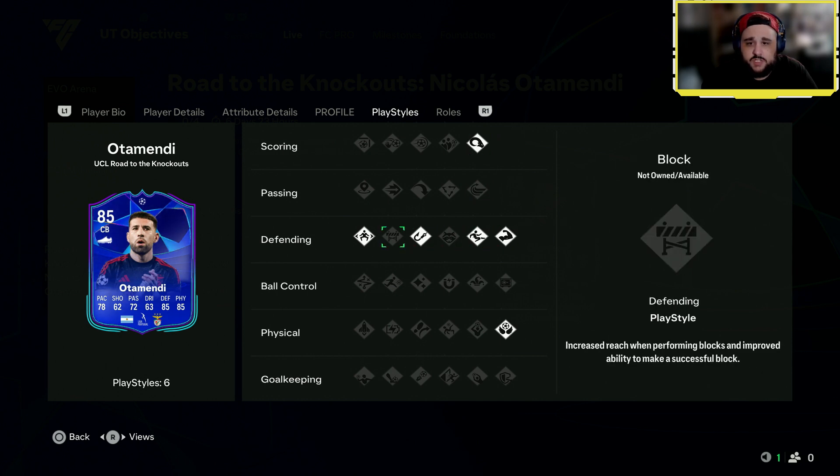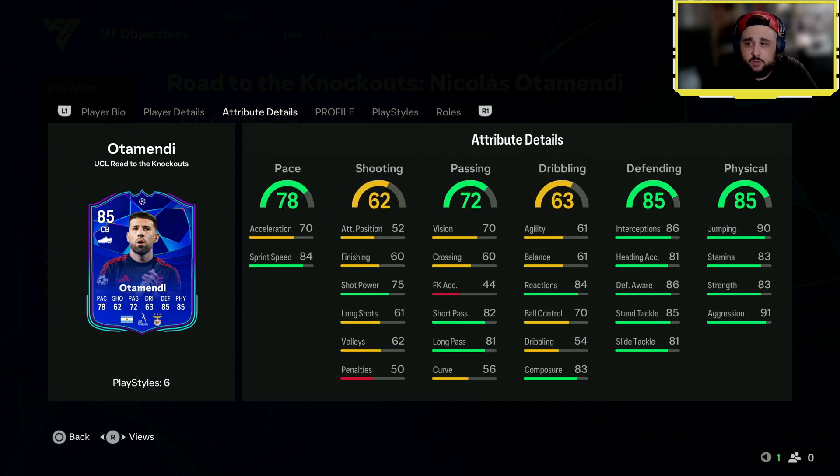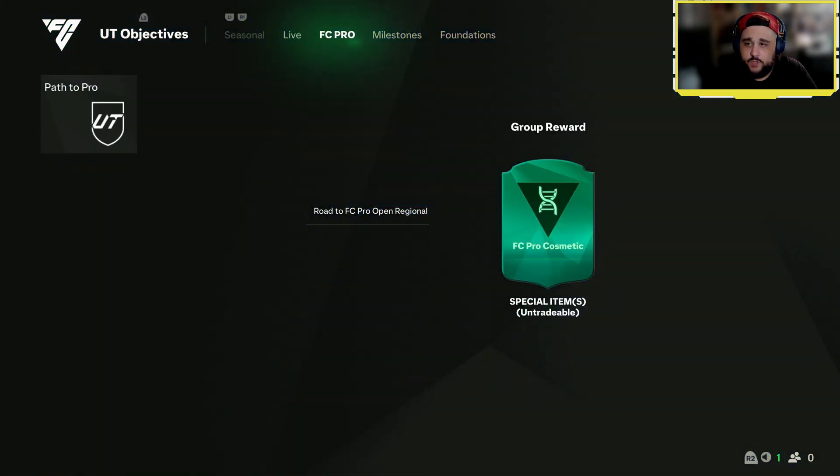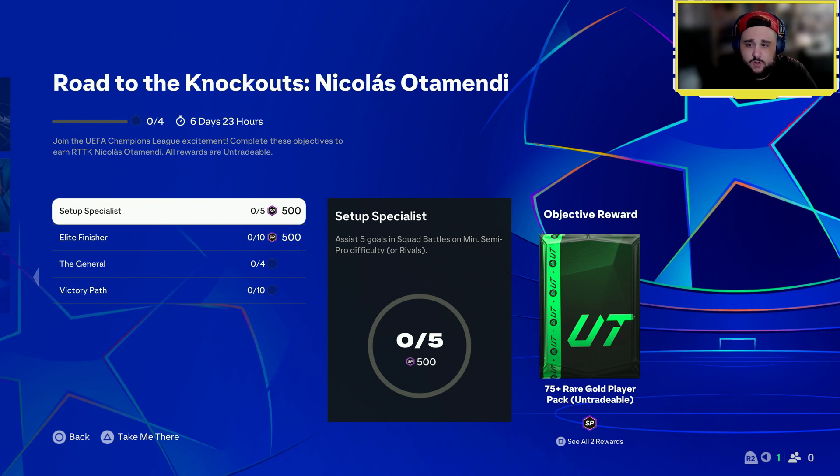He's got Power Header, Slide Tackle, Bruiser, Intercept, Jockey, and Aerial, plus Stopper and Ball Playing Defender plus roles. Not a bad card for a free one just for playing the game. What you actually have to do: score five goals in Squad Battles.